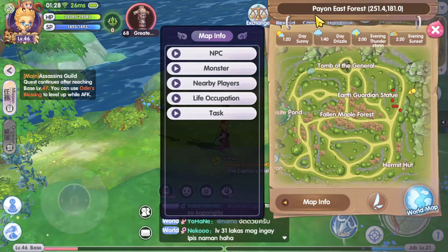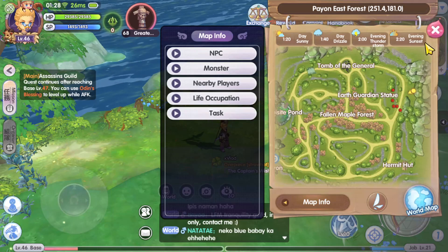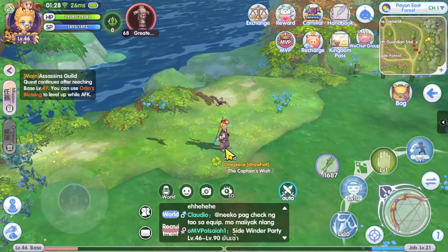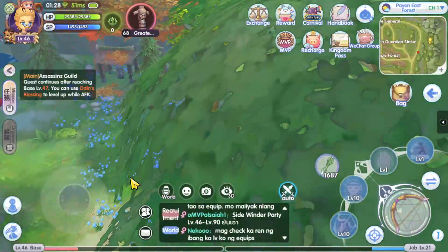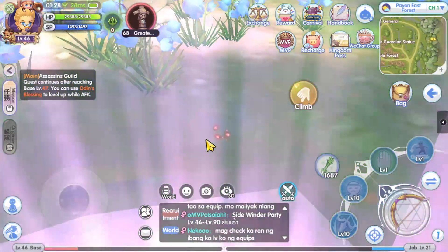Once you're done collecting those three items, you can come here. It is located in Pion East Forest, just east of the Pion map. Just go here and walk through right beside this cliff — you will need to climb down to speak to the NPC down here.